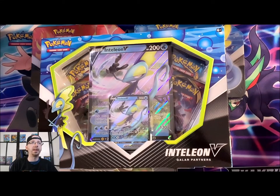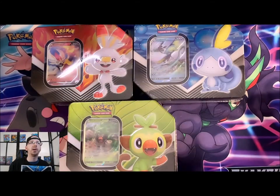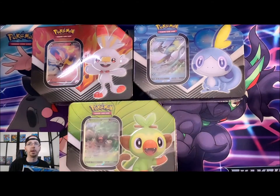Hey PokeFriends, today we're going to be looking at the Galar Partners. We've got our Galar Partner Inteleon V-Box that I found at Walmart. We've got all three of the starter tins from Sword and Shield — Grookey, Sobble, and Scorbunny — with their final evolution form in the window as the promo card.